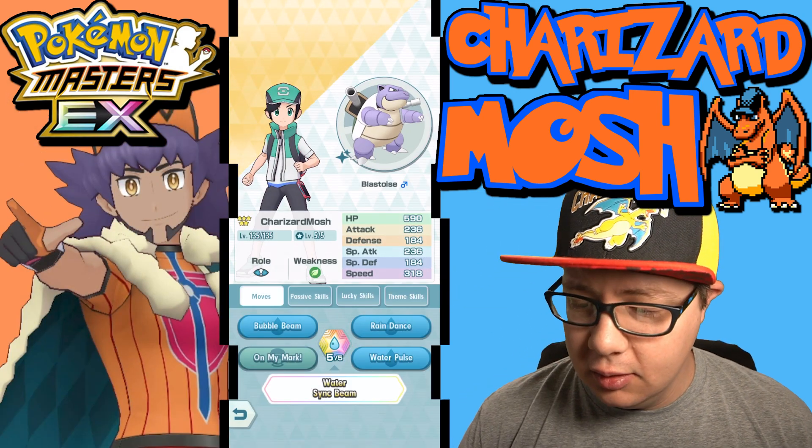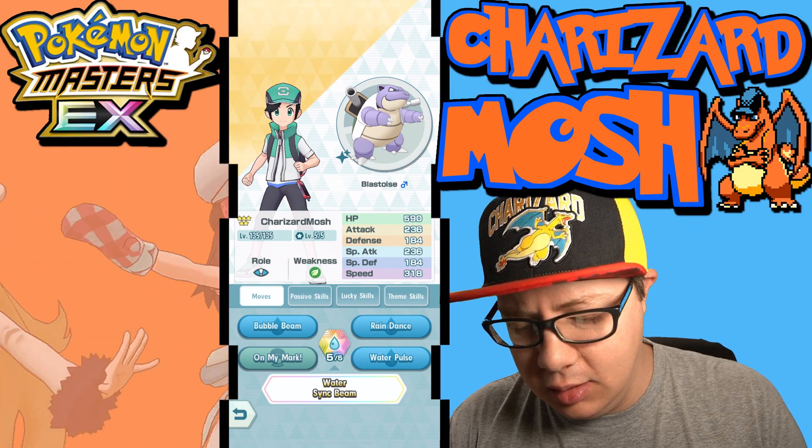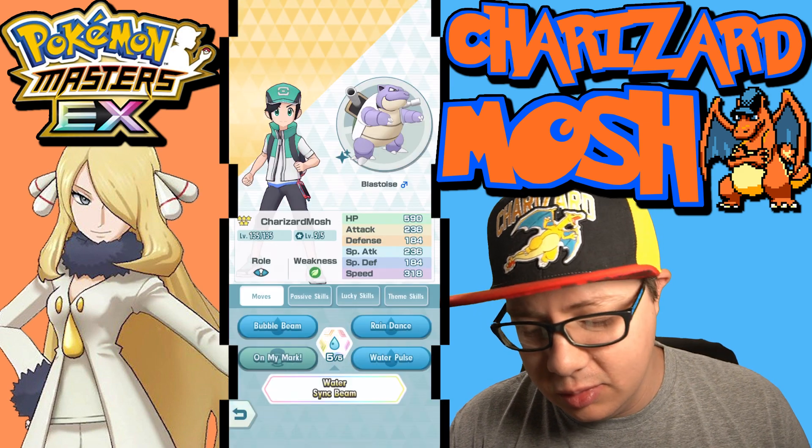Here is Eggtech Blastoise — mine's the shiny variant. And yeah, this guy's got Rain Dance, so it's pretty good.